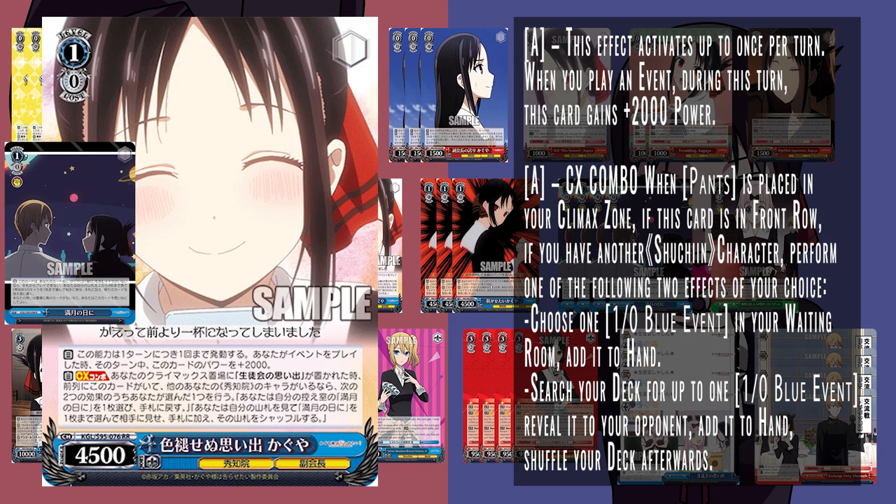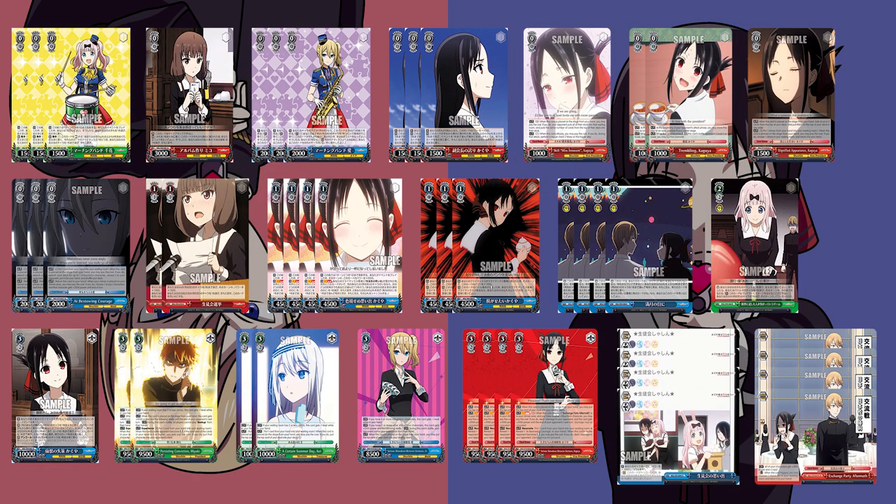The level 1 combo triggers on Climax placement of the Pants — you get to search or salvage the torch event into hand. The ability that pairs here is: when you play an event, this card gets 2k power during that turn. Playing the previous event on two of these already on stage gives each an additional 1500 power, bumping this card up by 3500 total — putting it at 8000 without Climax, and 9000 with Climax. Worth noting the power boost only happens once per turn, so you can't stack multiple events. Defensively, one use of your torch event pumps them all up to 6500 power.